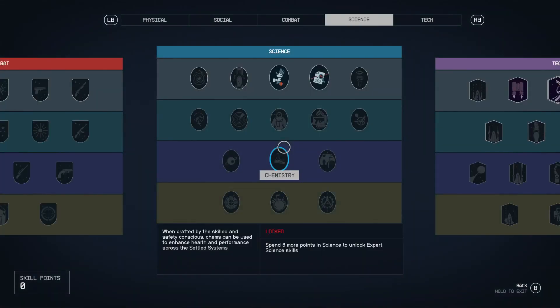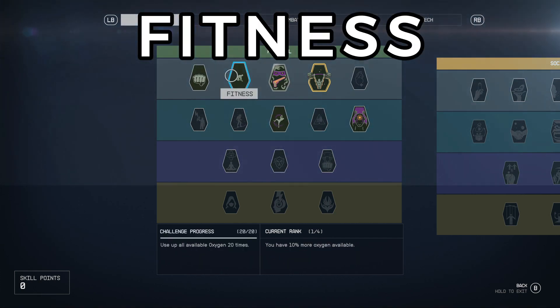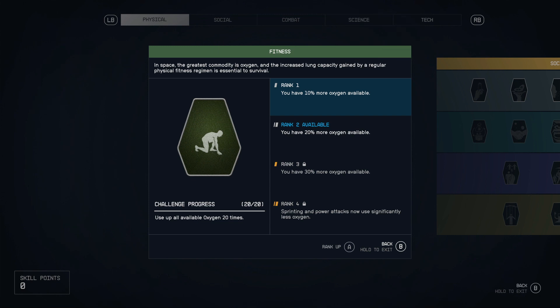Within our skill tree, we've got several on our list from the different trees. First up, we're going into the physical tree, and it's fitness. Fitness is all about extra oxygen, and extra oxygen is always going to be more important. It's pretty simple, an easy one to get into, and very easy to rank up.